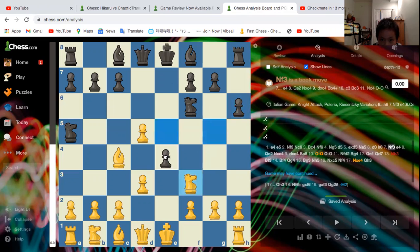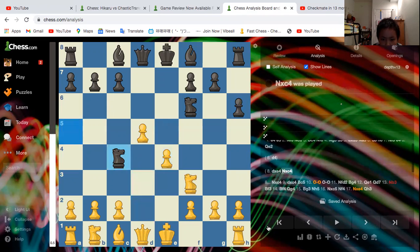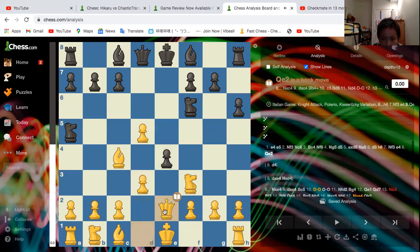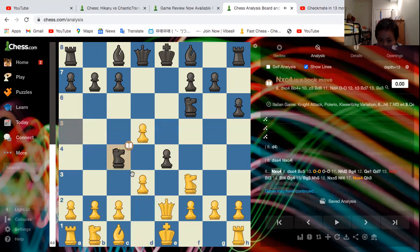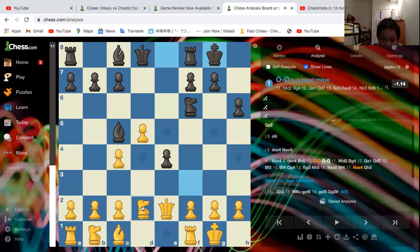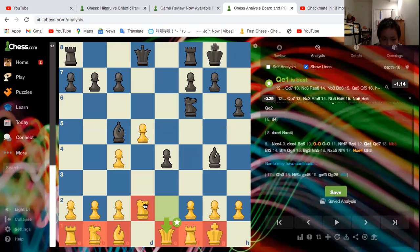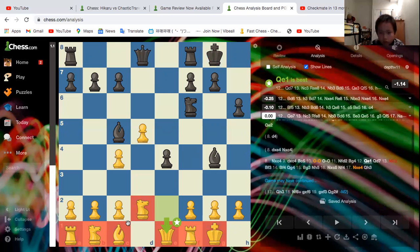In this position, black played e4, because if takes, we win the bishop. So Queen e2 happened, and Knight takes e4, d-takes e4, Bishop c5, castles, castles, Knight f to d2 defending the knight, Bishop g4, and Queen e1. Now mostly all of black's pieces are on the first rank, except for the knight on d2, which is on the second rank — pretty close to the first rank.